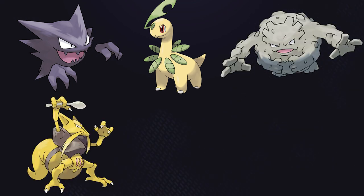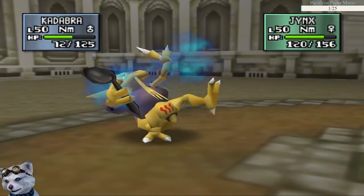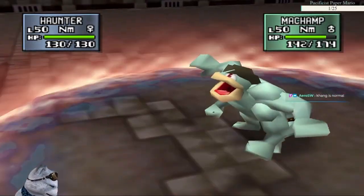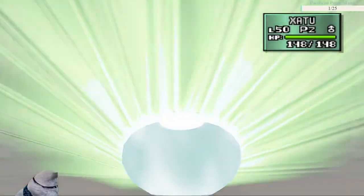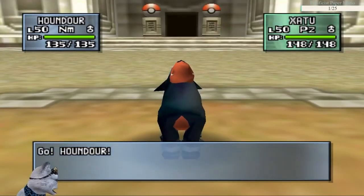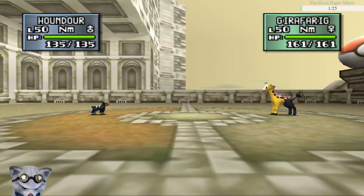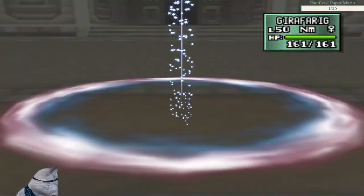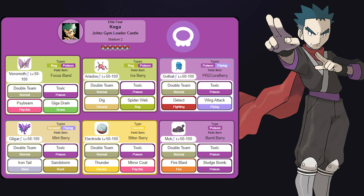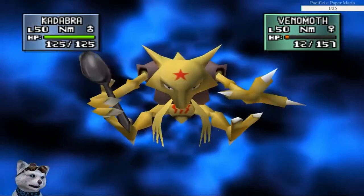I wound up with a team of Haunter, Bayleef, Graveler, Kadabra, Dragonair, and Houndour. After my first attempt, it became very apparent that I'd need a strat for each one, as they all had better stats and better moves than what are available via the rentals. For Will, I mostly relied on Houndour. Since Dark could deal well with his team, I tried to preserve health anywhere I could, though most of his team could one-shot Houndour, so I swapped in only when it was safe. Koga was probably the easiest — he always clicks Double Team, and Kadabra literally sweeps his whole team.